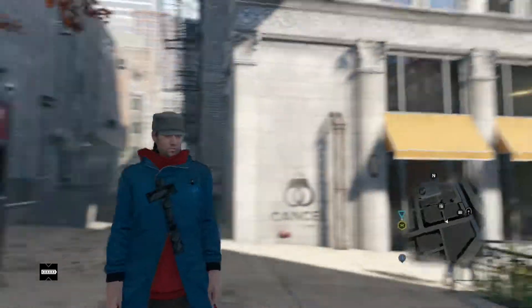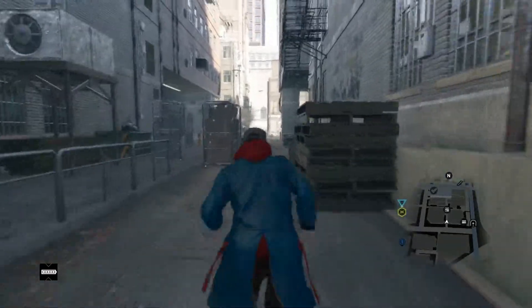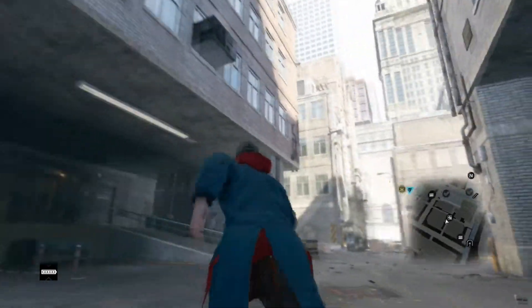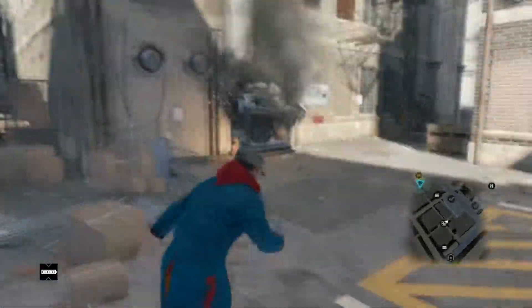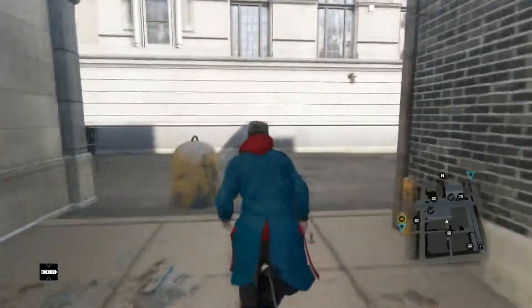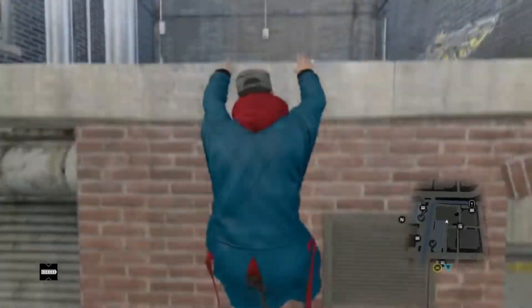Hey guys, Owl here. It's my first Watch Dogs video. It's a Slenderman easter egg, and he isn't found in more than just this location. I stumbled upon him while doing the QR code investigation. A lot of stuff went down — I spent a long time in this area trying to figure this thing out. I eventually did, and this was recorded a month ago, but my mic broke. You guys really want to hear about it, so yeah, you can kind of see him — he's in this back alley.